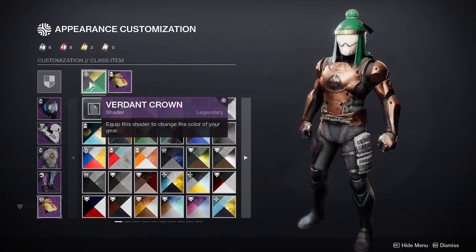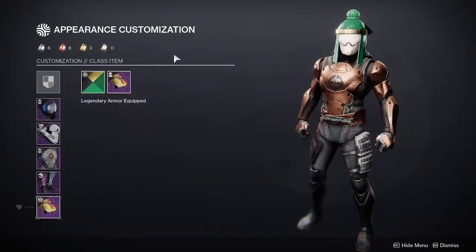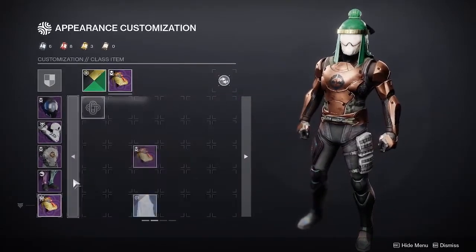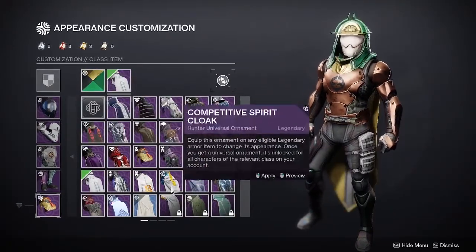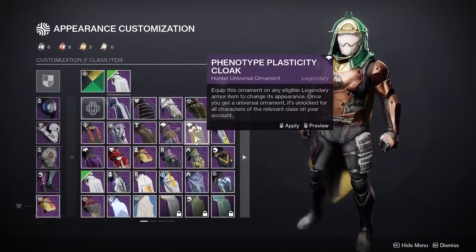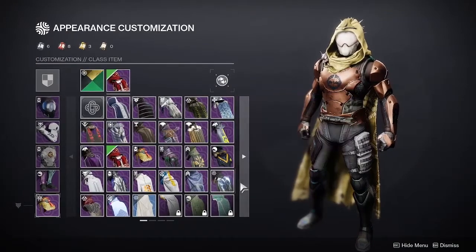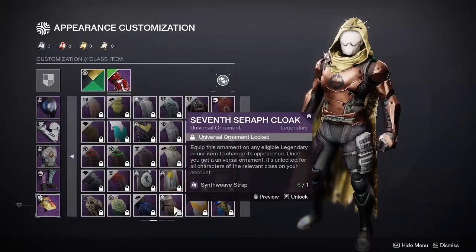Unfortunately if you didn't get this cloak from the Season Pass then you have no other way of getting it. You can try some other cloaks but they don't quite have the same effect, and I know FOMO sucks — Bungie, please let us acquire old Season Pass ornaments.